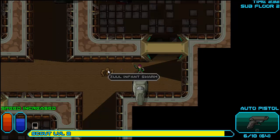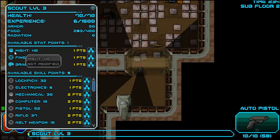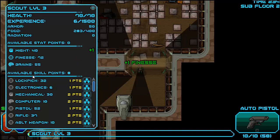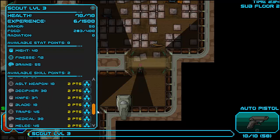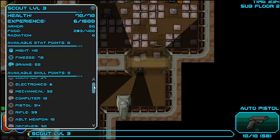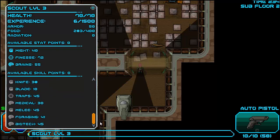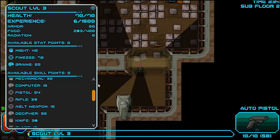A Zul infant swarm — level up, fools! Might — I wish it would tell me what exactly it was used for. I'm guessing melee. Just going to keep going: Finesse, lock picking, pistols, rifle. Let's go mechanical. Knife — ooh, a blade. Actually, I kind of want to go blade. The skills have little icons of what they use. So Might is good for mechanical, knife, blade, melee.